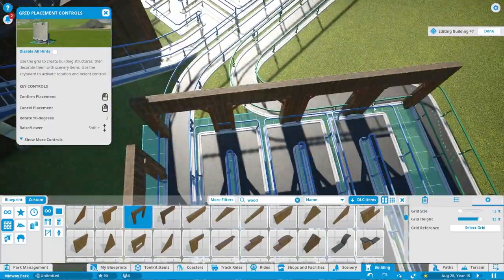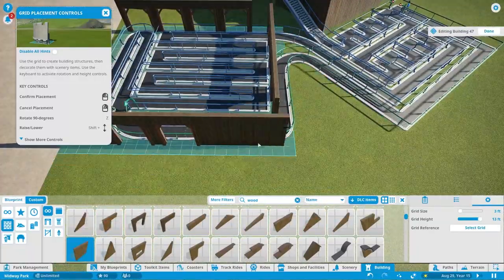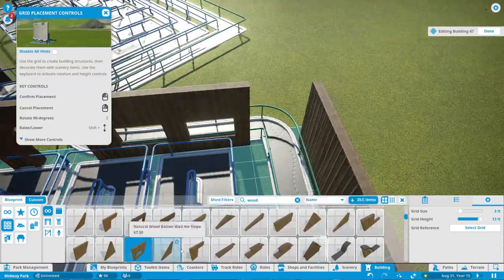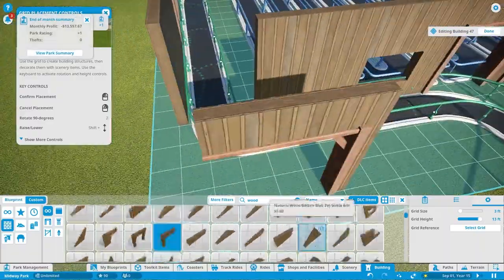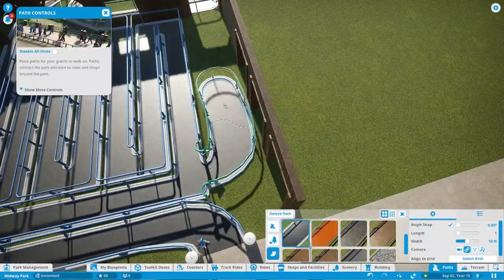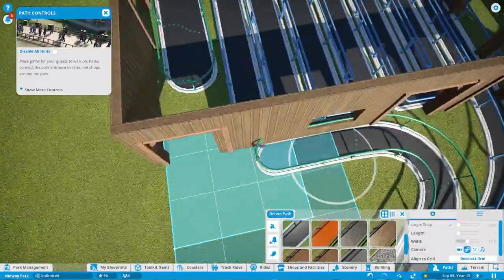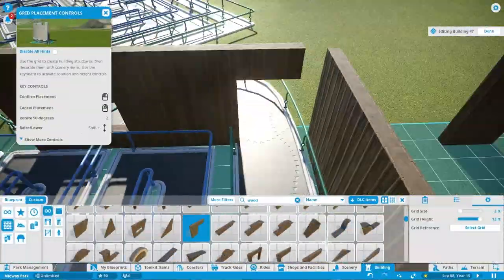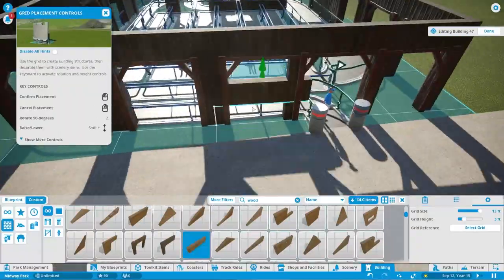I'm working on the queue right now. I connected the express pass — the fast track — there. It's not the best fast track setup because it kind of goes into a queue. Most Cedar Fair fast tracks start at a different entrance and enter into the station separately, but there's really no option to do that in this game. You have to start the fast pass at a certain point in the regular queue and then integrate that into an exit kind of, and just wrap it up there.